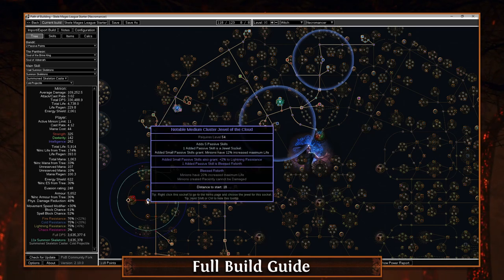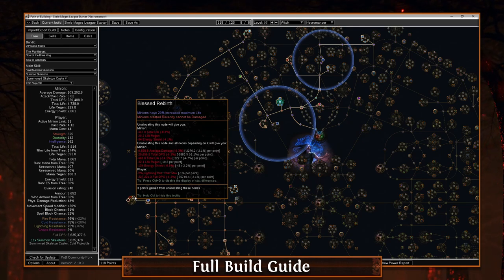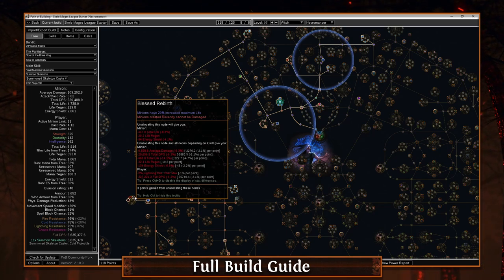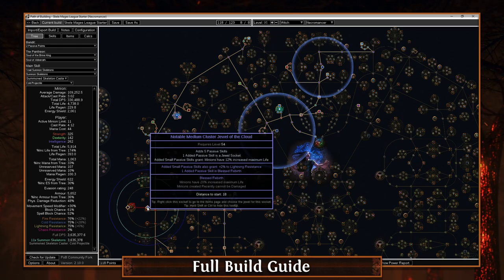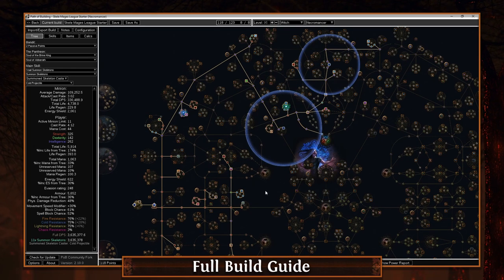The second most important thing, which doesn't come into play until probably around mapping, is a medium cluster jewel - this should probably be your second purchase. You can buy a cheap one and craft it yourself; I have all those trade links in the description. The most important thing here is to get Blessed Rebirth. It's incredibly amazing for quality of life: minions created recently cannot be damaged, and 'recently' is four seconds. So any time you summon a skeleton they have four seconds of damage immunity. This basically gives you so much damage uptime because you can resummon them every four seconds if needed.